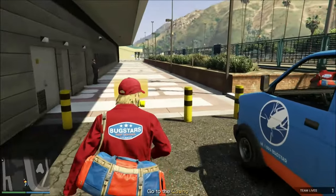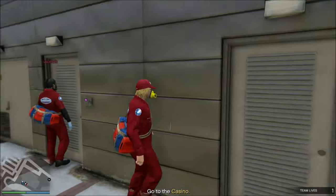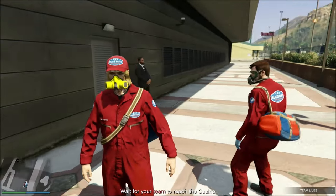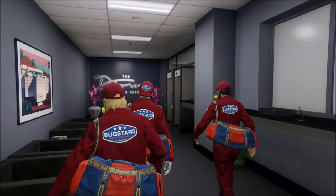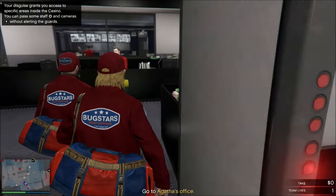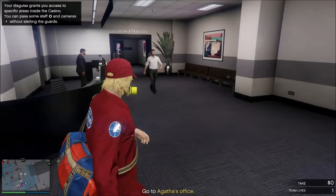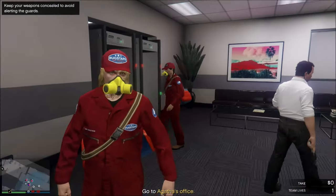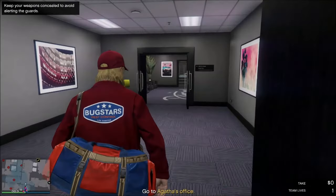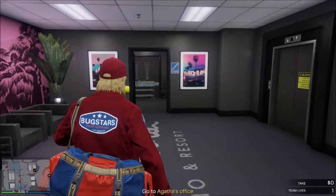We're going into the casino for the rear entrance, dressed as Bugsters, because we did that infestation earlier where we brought the garbage bags here. Now, do not get too close to the guards. Do not bump into them — one of my friends accidentally bumped into the guards and caused them to shoot. Just walk right past the guards. I would avoid sprinting. Just walk right past them towards Ms. Baker's office. That's why I like Bugsters for this approach — you can walk past pretty much all the guards in this area.